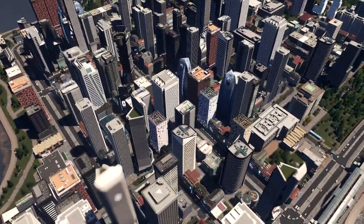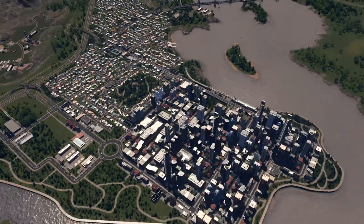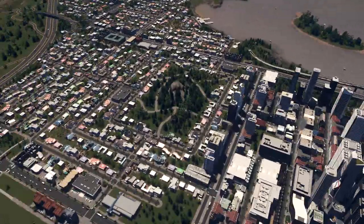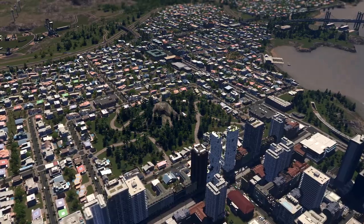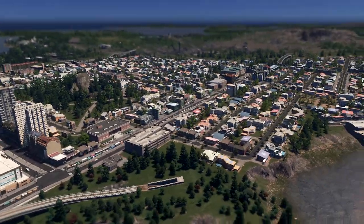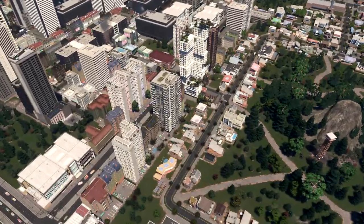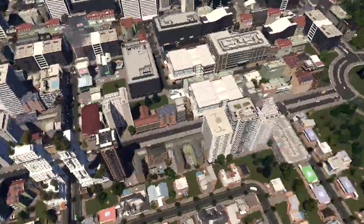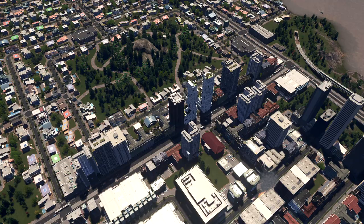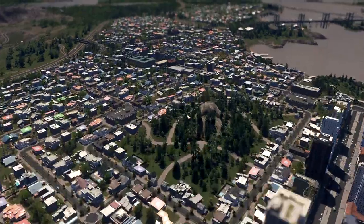This is the high-density buildings area and everybody is working here. I don't have much industry but this is my main job creator. Over here you can see there's a lot of housing. I only have high-density buildings for the residential area — these are the residential zones, this part and this part over here. That's where the people are living; everything else for living space is in housing.